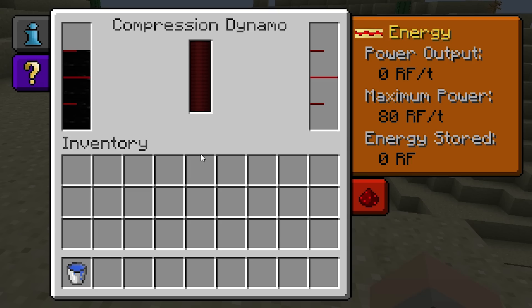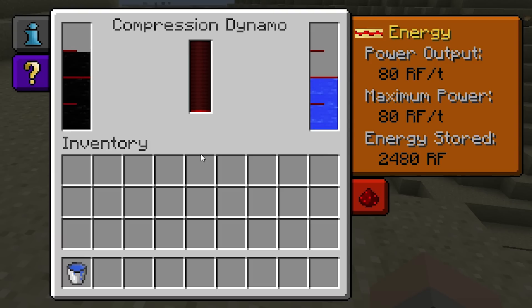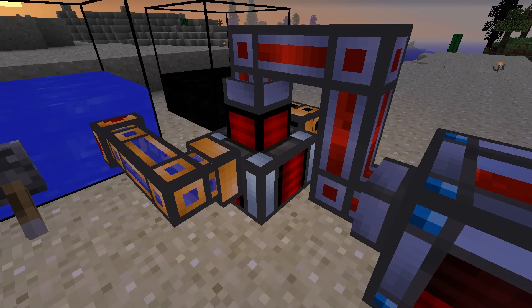The Compression Dynamo will not start operating until it has both fuel and a coolant available. As soon as it does, it'll start producing redstone flux, and while redstone flux is being produced, the exterior of the Dynamo will light up.